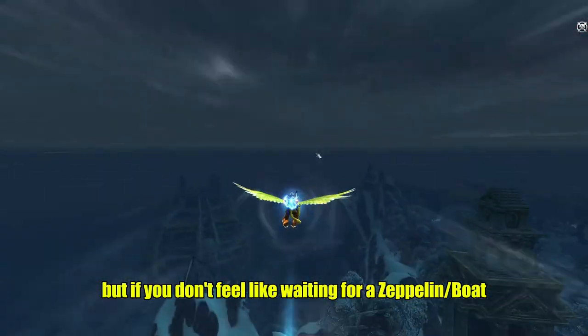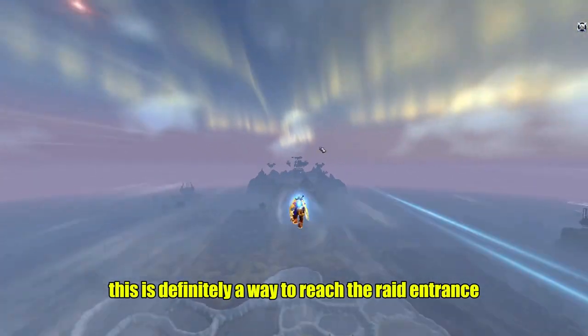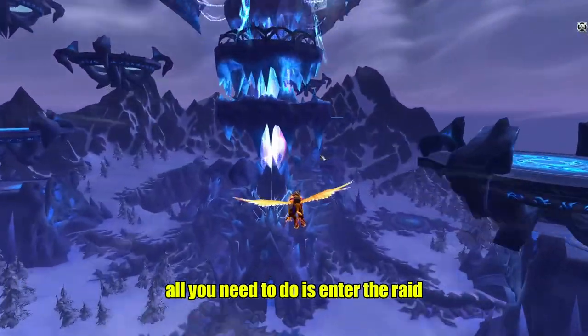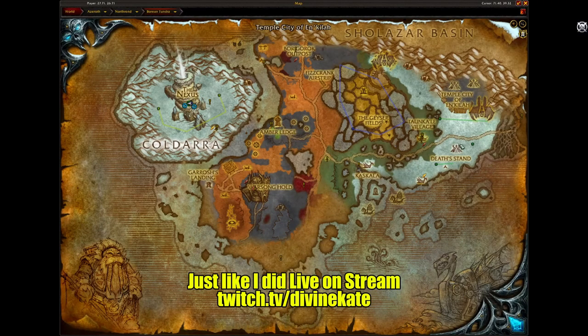But if you don't feel like waiting for a Zeppelin, boat, or you aren't an engineer that's created the toy, this is definitely a way to reach the raid entrance guaranteed. Once you reach the raid entrance, all you need to do is enter the raid, kill Malygos, cross your fingers and hope you get them out just like I did on stream.